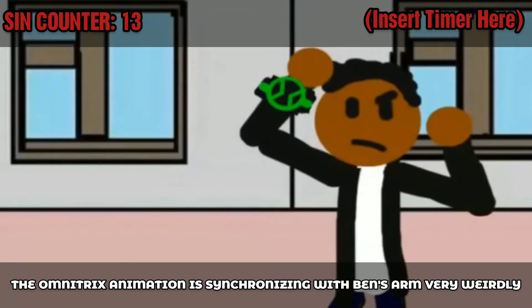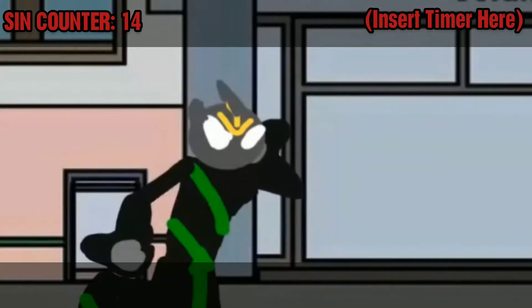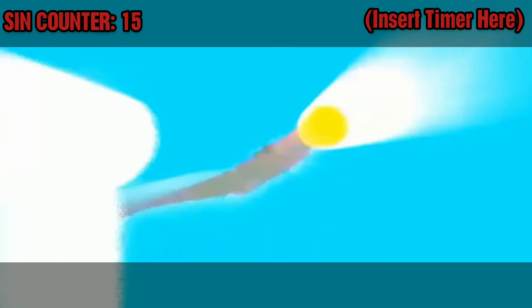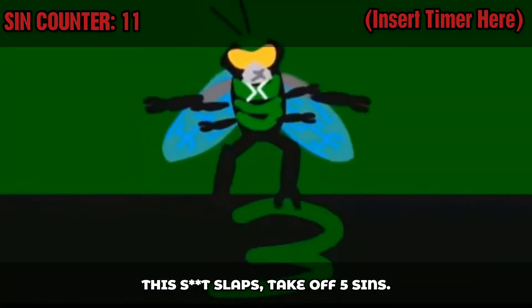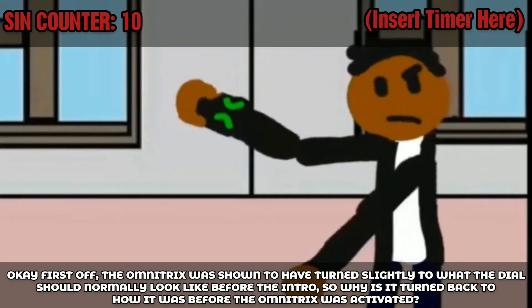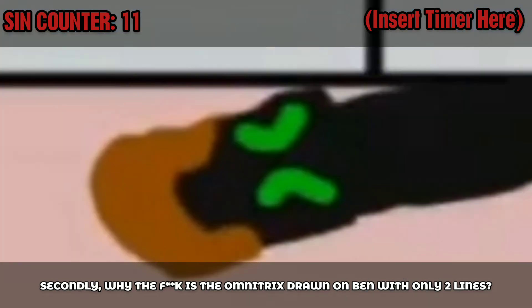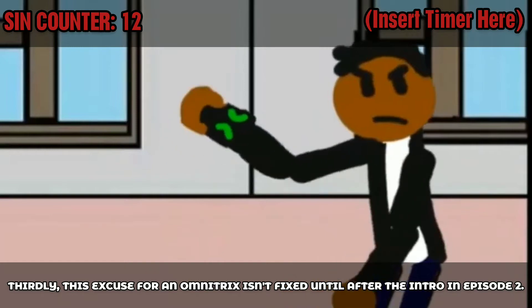What the f*** is this? The Omnitrix animation is synchronizing with Ben's arm very weirdly. This s*** slaps — take off 5 sins. But first off, the Omnitrix should've been turned slightly to what the dial should normally look like before the intro. Why is it turned back to how it was before the Omnitrix was activated? And why the f*** is the Omnitrix drawn on Ben with only two lines? TWO. LINES. Thirdly, this excuse for an Omnitrix isn't fixed until after the intro in Episode 2.